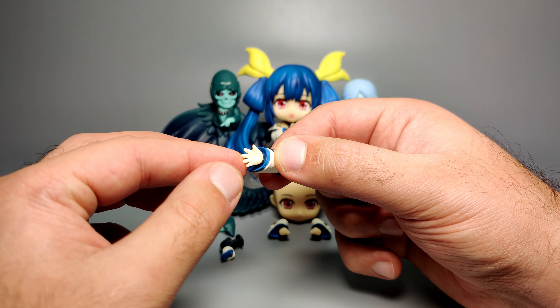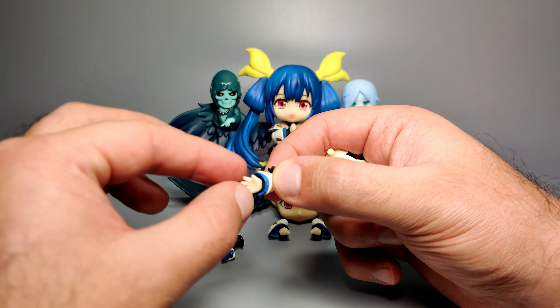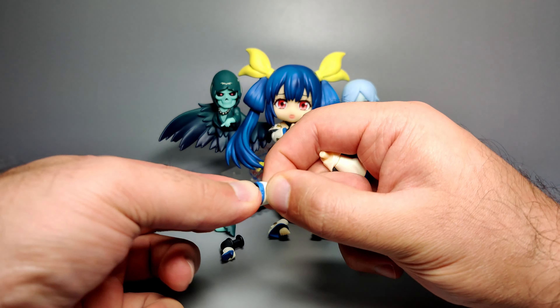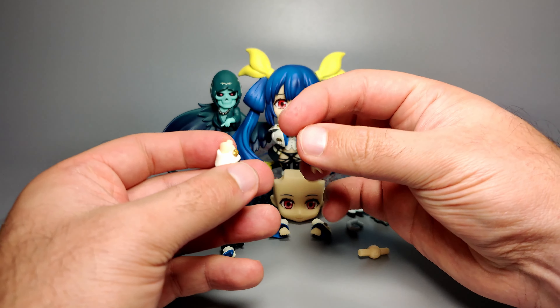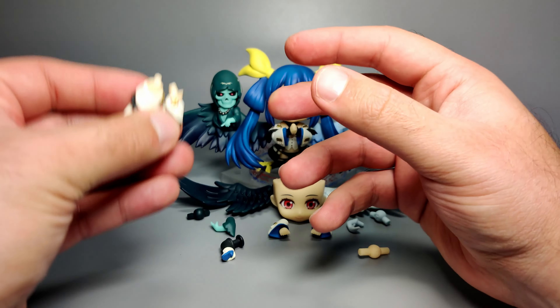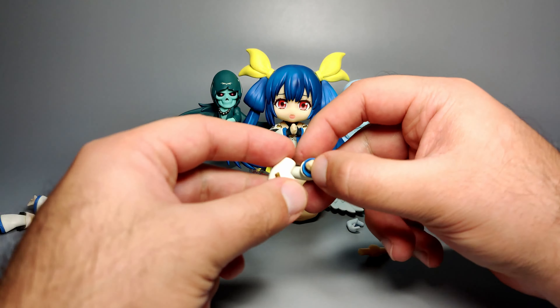The actual hand for the default one attached to the figure when you get it out of the box is just going to be an open palm hand - pretty standard Nendoroid hands. You can take them out if you want to; they are tiny as Nendoroid hands tend to be, so try not to lose them. The same thing applies with the left hand as well, so I won't go into too much detail there - it's the exact same thing. Then the alternate hands or limbs that you get for the arms - no shoulder piece here. You're supposed to attach these two arms to the shoulder piece I just showed you. These are slightly bent arms with the same dress sculpt as well.